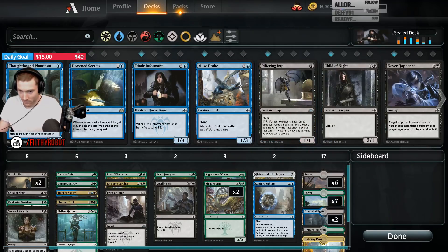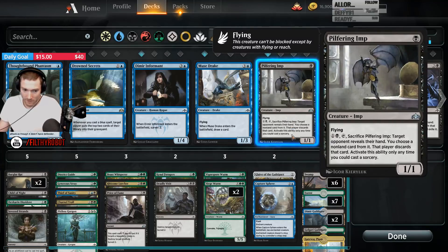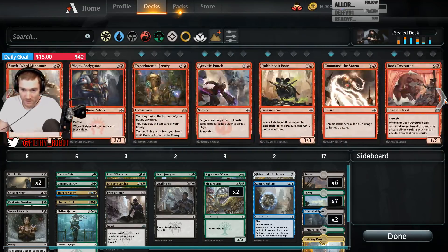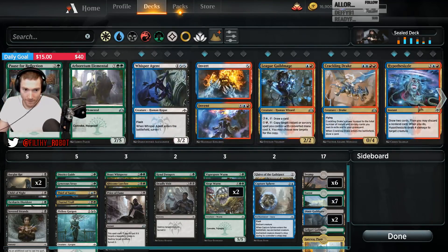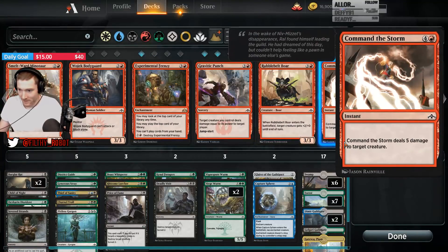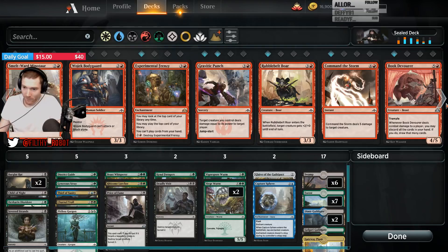Feels like there are more efficient ways to fill your graveyard. Supposedly he does something when that happens — I'm not sure I believe it. Do the bats die a lot? I'm so annoyed we're not going to be able to play Experimental Frenzy. Don't you just want to play that? I just want to play that. Do we have any more fun multicolored cards?